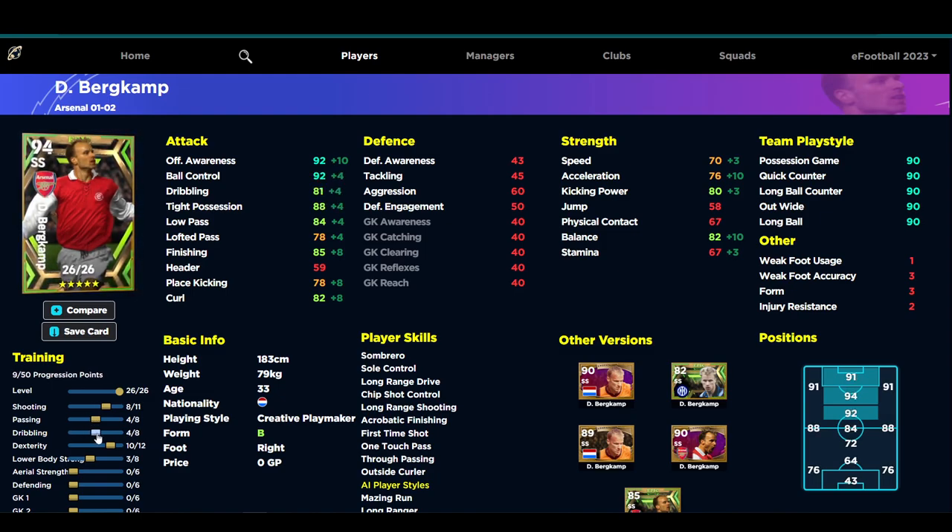Compared to other builds I've seen, I'm going to put four points in to get tight possession at 88. I don't need dribbling or ball control any higher than that for the role we're going to play him in. I also don't need his lower body strength higher than 70, speed 67, stamina — yes you could go three or four more to get 63 speed and 70 stamina, but because we're using him as an impact sub we don't need to focus on stamina at all. We're only looking for 25-30 minutes out of him, which is more than enough with 66 stamina. So the base build is: eight into shooting, four into passing and dribbling, and ten into dexterity.